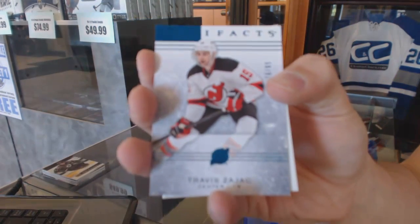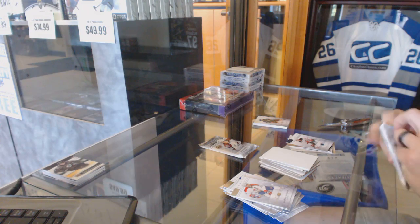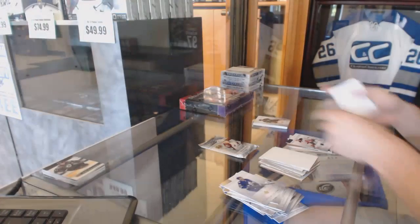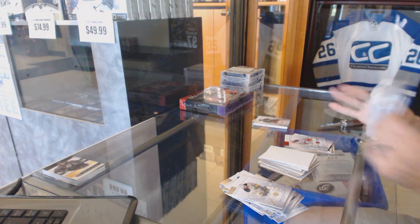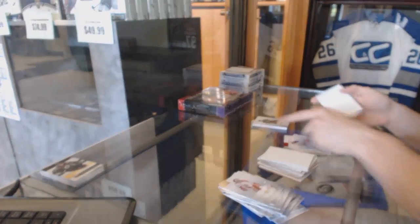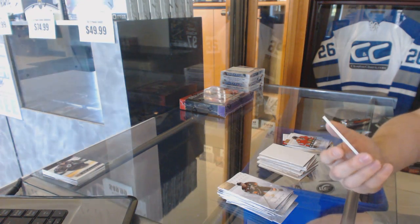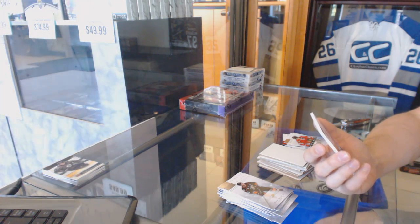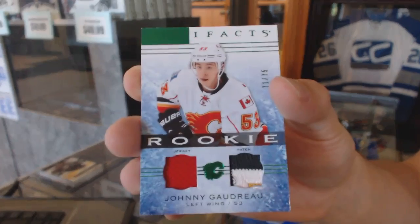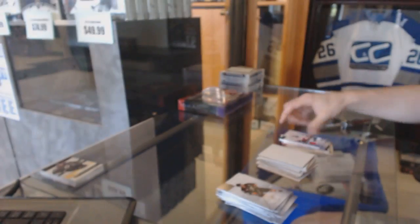Blue parallel numbered to 85 Travis Zajac. Red parallel numbered to 599 Ryan McDonough. And a rookie numbered to 999 Tevo Terravainen — good way to finish that box. A rookie jersey and three-color patch emerald numbered 71 out of 75 for the Calgary Flames: Johnny Gaudreau. Rookie jersey and patch out of 75 — Johnny Gaudreau.